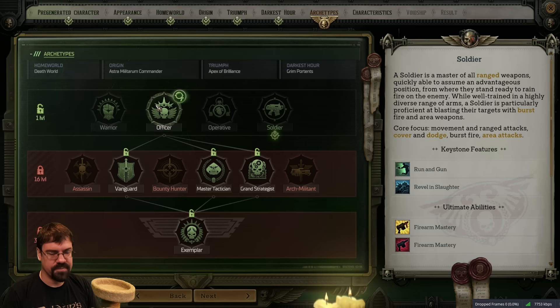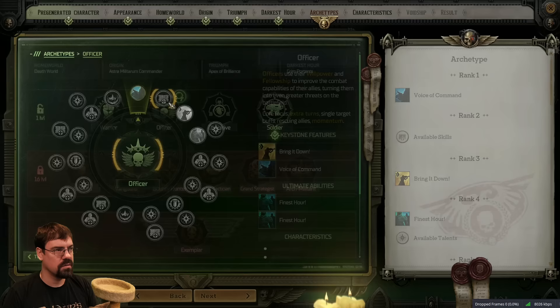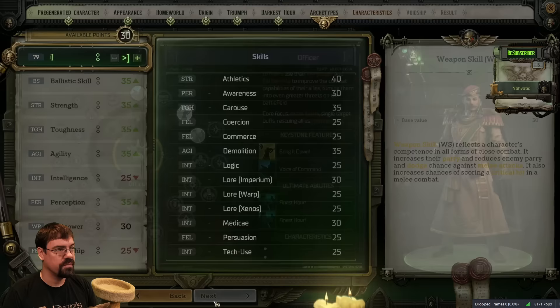We're going to go probably officer, and then I think into master tactician. So as an officer, our focus is going to be willpower and fellowship, and I do eventually want to go into ballistic as well so we can use guns.